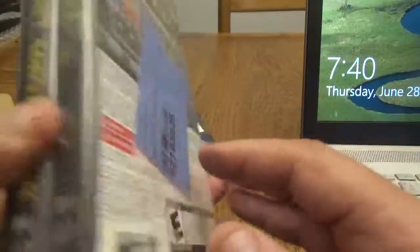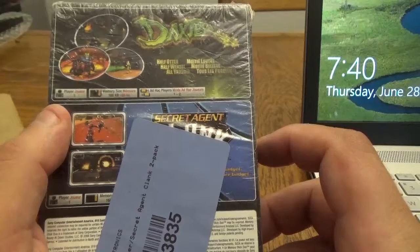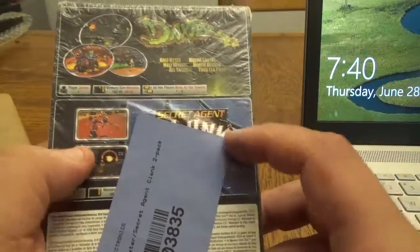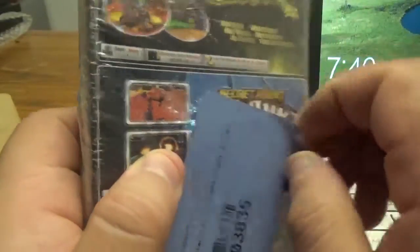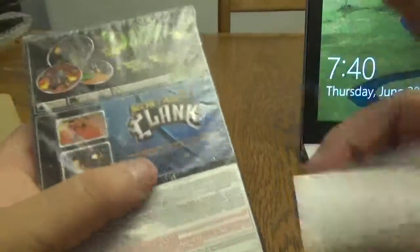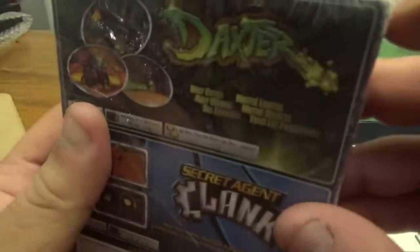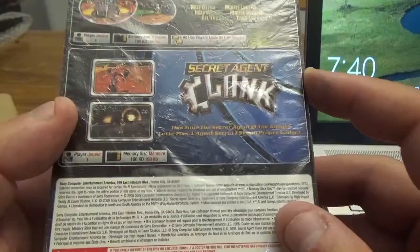Both are from Sony for the PSP. Daxter — half otter, half weasel, all trouble. For Secret Agent Clank, I can't see the back because someone threw a sticker on it. If I rip it off it may screw up... actually that's the seal. I'm not sure if it's factory sealed or resealed — the seal broke. Secret agent is the gadget for Secret Agent Clank. So we got the dual pack for the PSP.